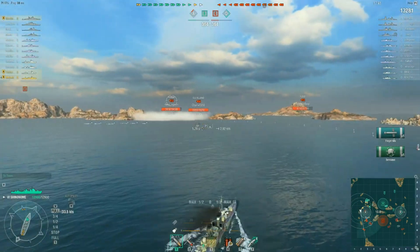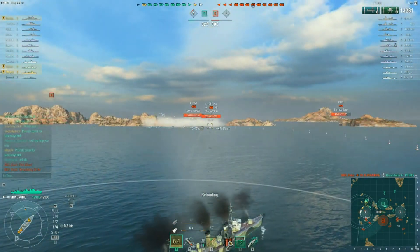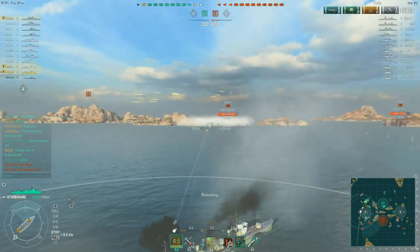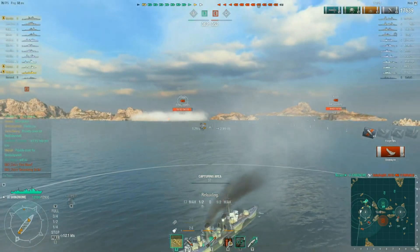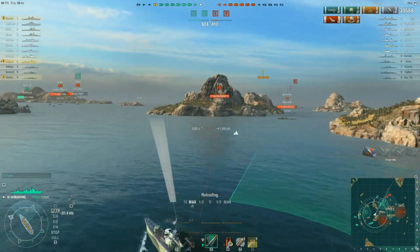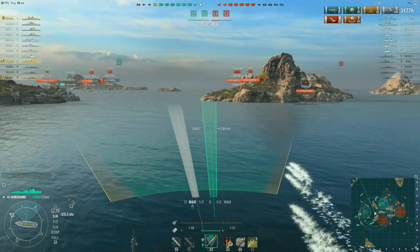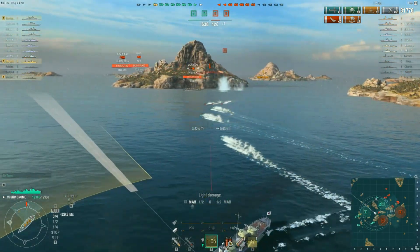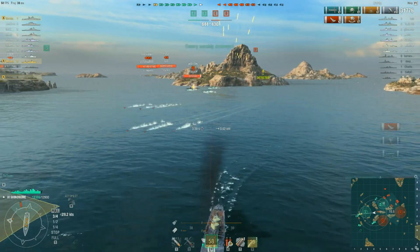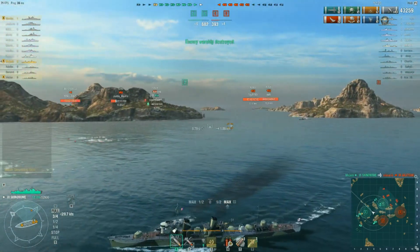You need to be as stealthy as possible while still dealing damage. There were situations where I wished I had 10-kilometer torps, but the 8-kilometer torps still hit hard. I had one really good game right at the end, hitting almost every torpedo — it felt great. The captain build I'm running is: Basic Firing Training for faster gun fire rate, Last Stand, Superintendent for an extra smoke, Advanced Firing Training, and Concealment Expert. I really like the extra range from AFT to keep pumping out damage.